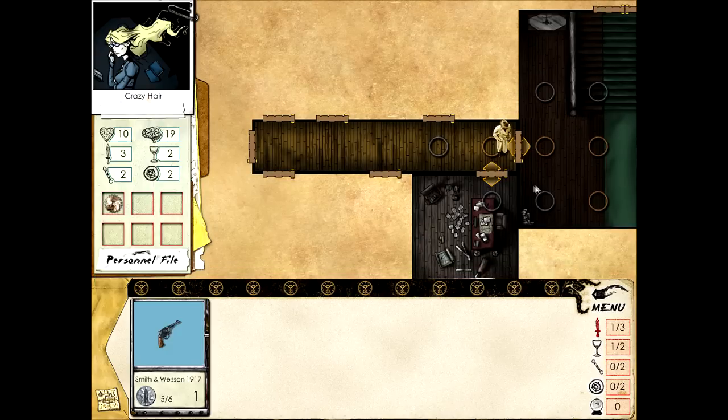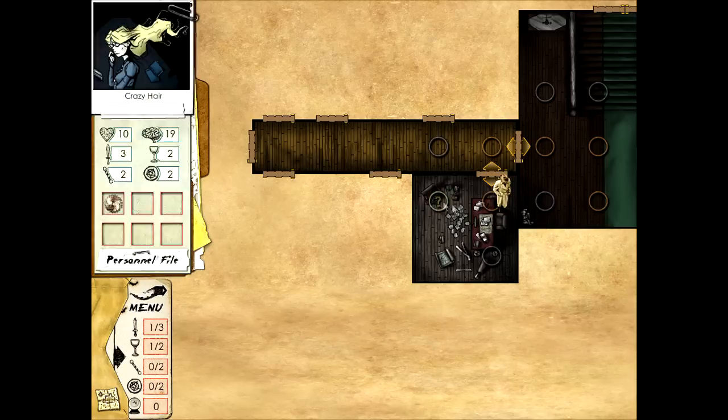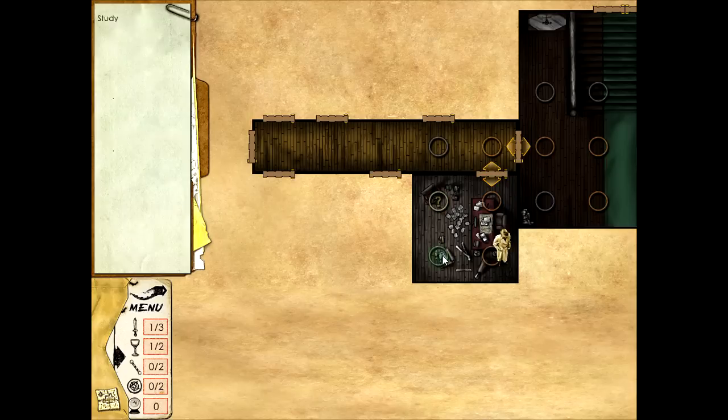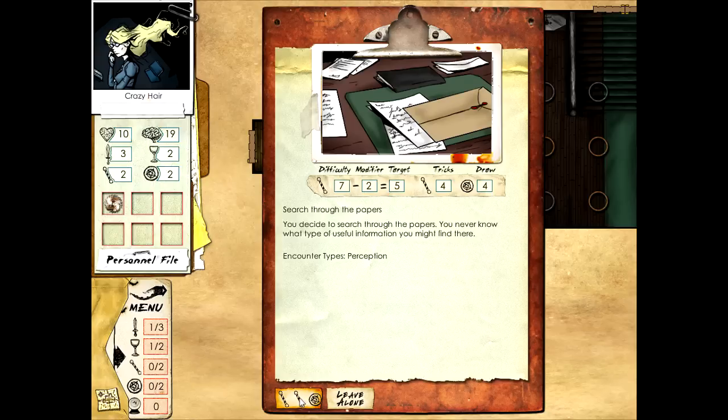There's a door here - another room. Let's step inside and see what's there. There's a question mark - let's select 'explore' and see what this is. We find a pile of papers. There are different kinds of challenges: combat challenge, horror challenge, psychic challenge, and I think arcane challenge. Most of the time things you encounter are very scary, so you have to undergo a horror challenge first.